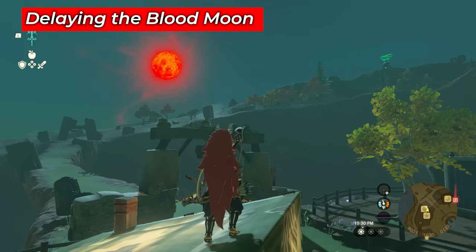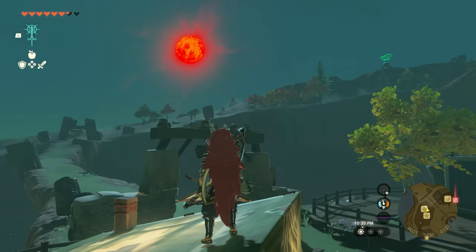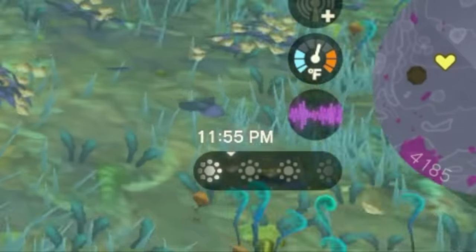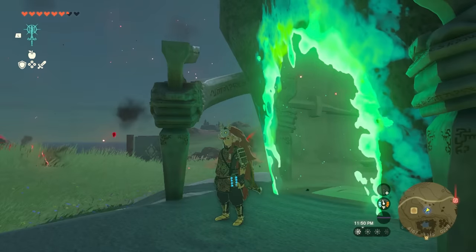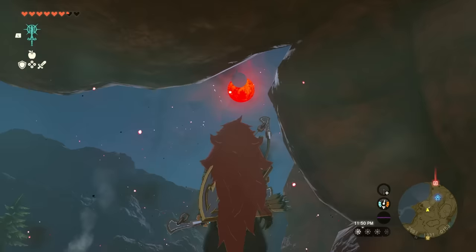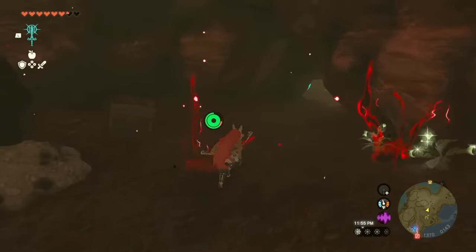There's a trick to avoid the Blood Moon and make it progress to the next day. When the sky is red and time is close to midnight, you can go to the depths — that stops the Blood Moon from triggering. Teleporting back exactly at midnight, you can see the Blood Moon did not occur. Another trick is waiting close to time, hopping inside a shrine, then coming out — you will not see the Blood Moon.